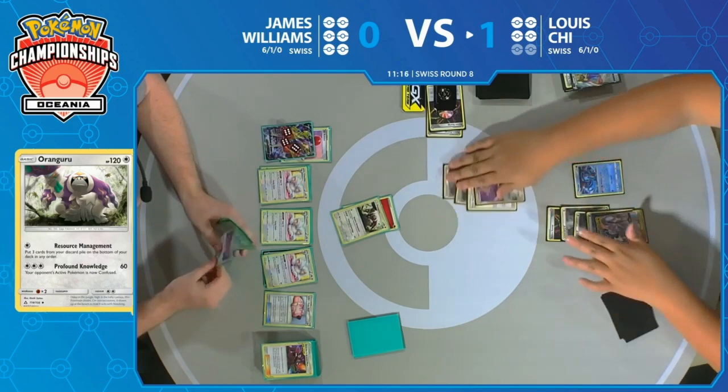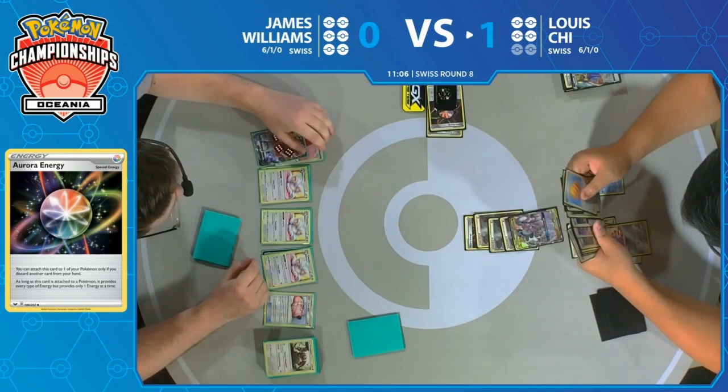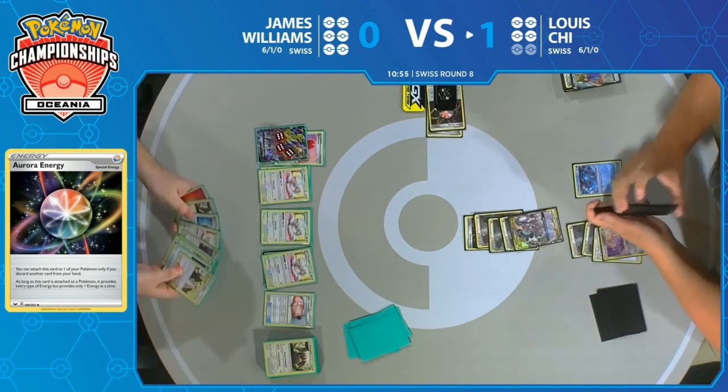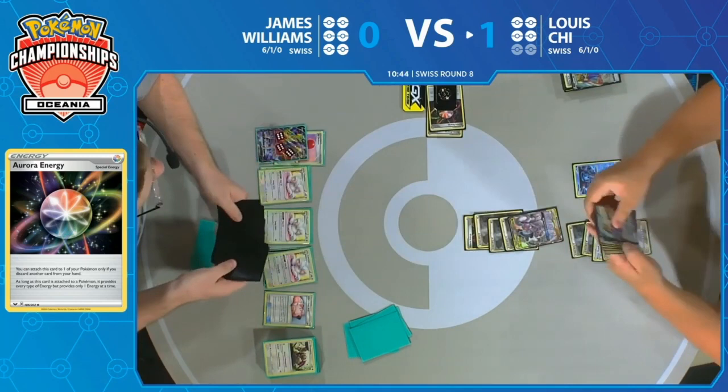He's going to need to get the Aurora Energy from the prizes — this could be a slap-a-Zacian-for-the-win kind of game. It's also kind of awkward because there are two energy in the deck — kind of a guarantee you'll have energy to attack with on Jirachi, but you also don't want to get rid of more cards from the deck. Does he get the Aurora Energy from the prizes? It does not look like it. And there it is — oh no. Jirachi, we need you.